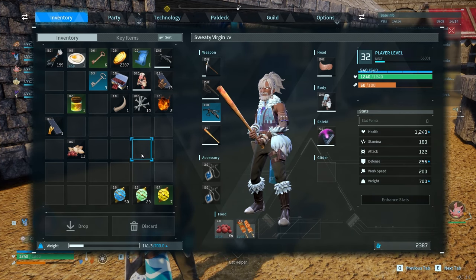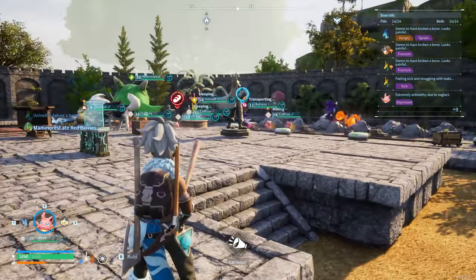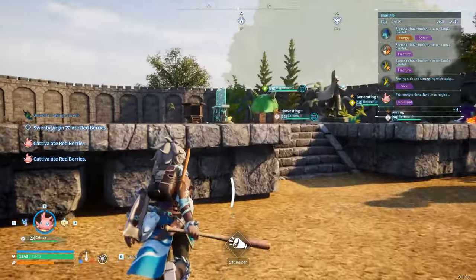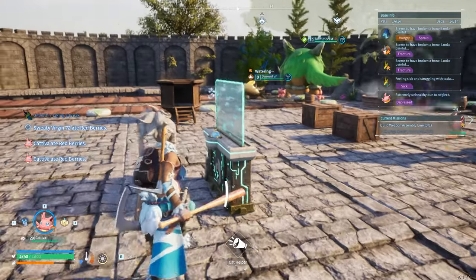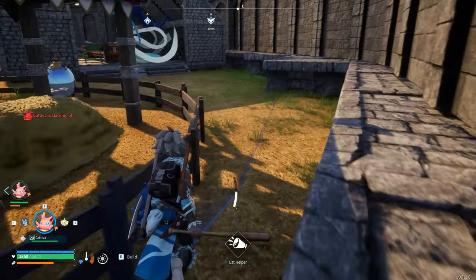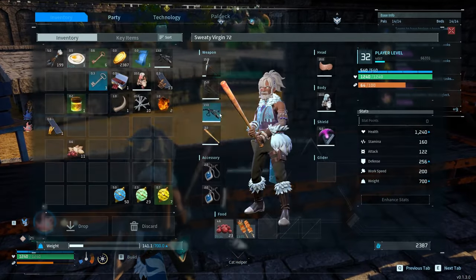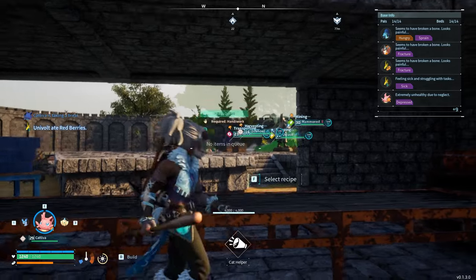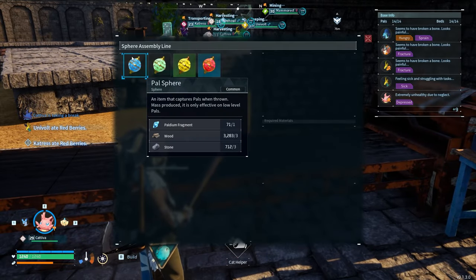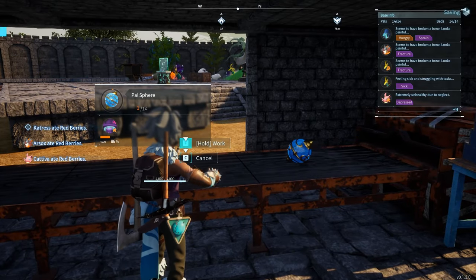Let's say I want to craft Pal Spheres — all the material I need is in those chests scattered around. If you're within the radius circle of the workbench, as long as the chests are within that line, you'll have enough to craft. You don't have to take the material into your inventory — it's just in the chests. Once you have them in there, you can craft as many as you want.